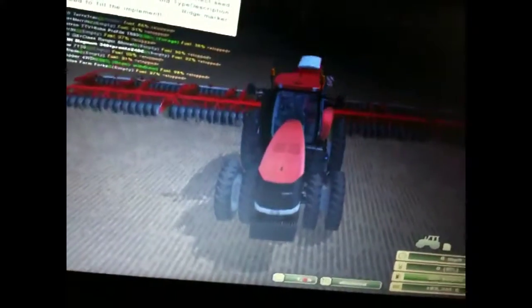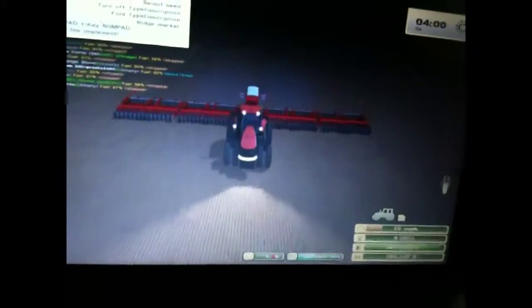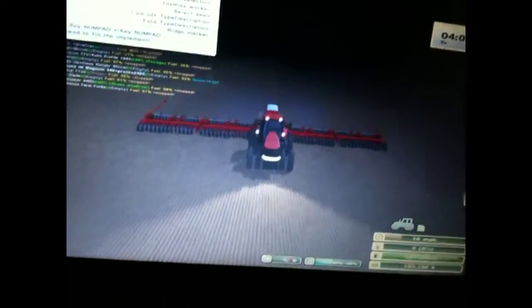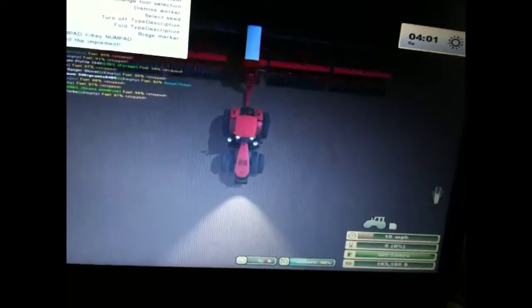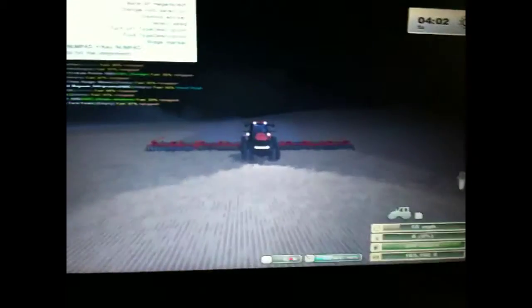Got the Case 340 Magnum with duals — that comes with the Titanium Edition. I just hired the worker and it's hooked up to my Pronto 20, which is a really big planter. It's bigger than the one in the game. It's the Case IH Precision Hoe with the air seeder, and then you have to pull it with the big tractors that Duke Farming remade. I really like this — it gets the job done really fast.